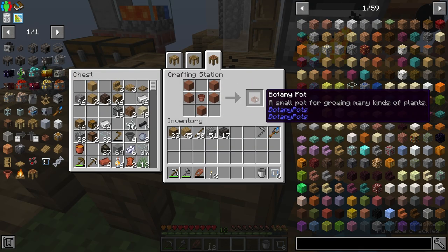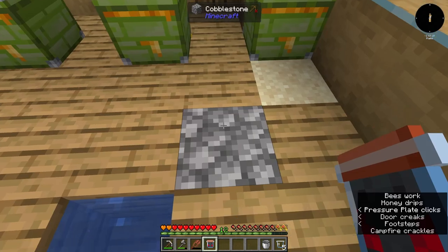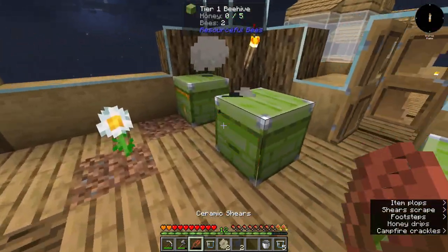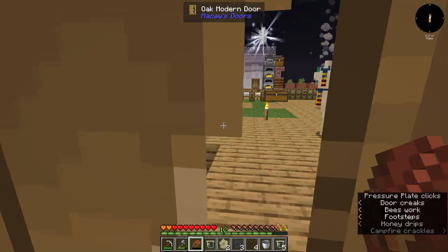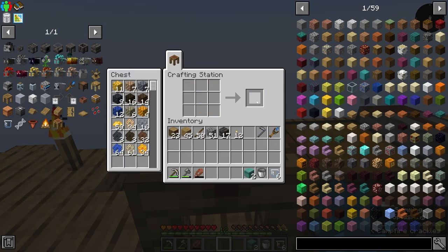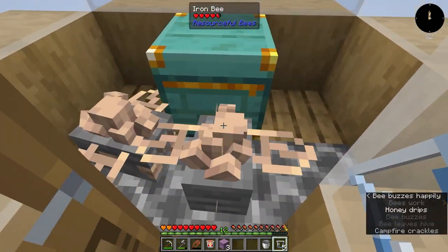We're gonna need the nickel bee's nectar block. I also thought I'd go ahead and make another hopper botany pot for wheat. I made an extra cobblestone bee because we actually need a lot of them for all the metal bees, so I figured we'd get two going. I made a couple more tier two beehives while waiting, and decided to upgrade the iron bees to tier three.